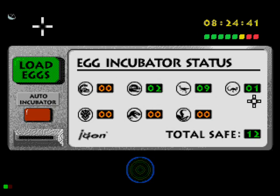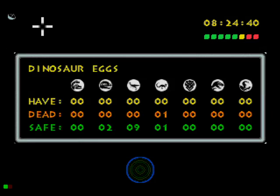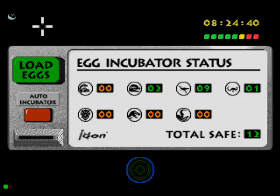Only one. How many died? One. So we have one dead, and that's one of the Compies. But we only needed one of each species of dinosaur, so we have one safe and one is dead. That's good — that's okay.